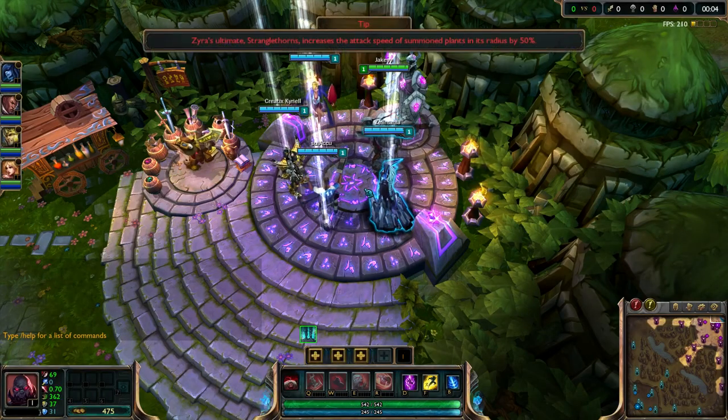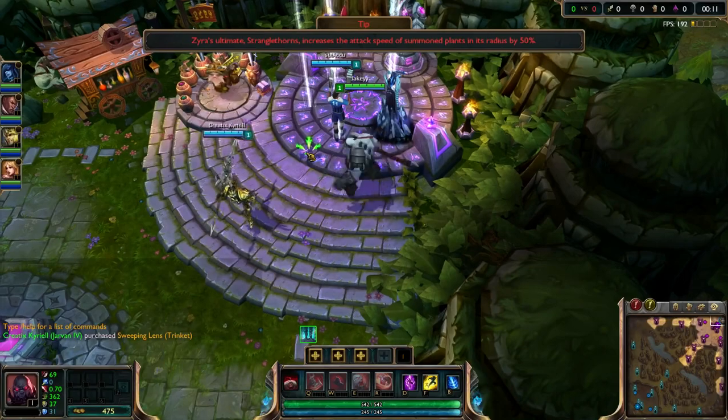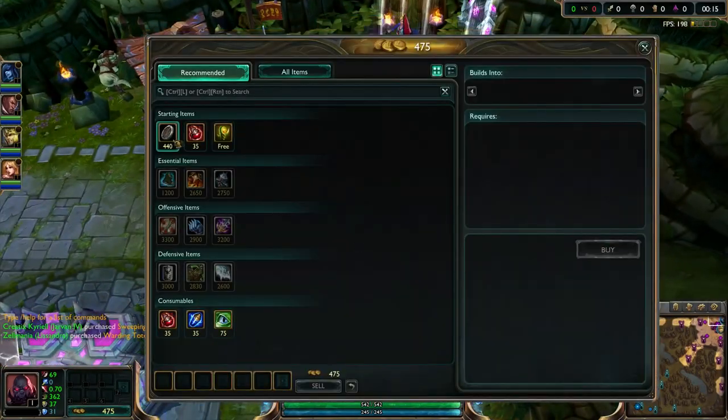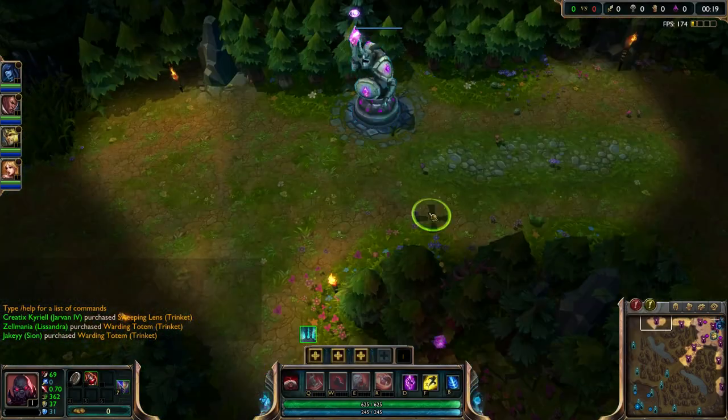What is up guys, it is Jake here again and today we're going to be playing as Scion in the top lane, who is actually hench as a mofo. We're going to go ahead and start with a Doran's Shield, a health potion and a warding totem here and head off into the top lane.